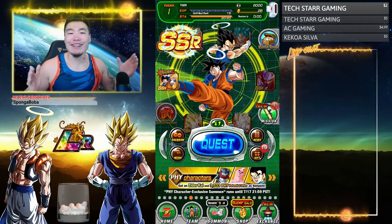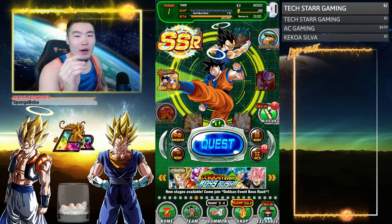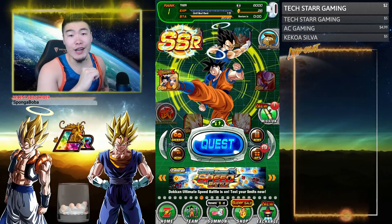What's up guys? I'm Tiger with Tiger Uppercut Media bringing you another Dokkan Battle video today. I wanted to let you guys know that all 7 Namekian Dragon Balls for the first set of Purunga Wishes are now available to be collected on Global.